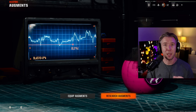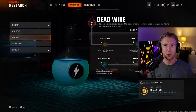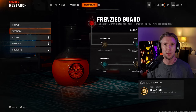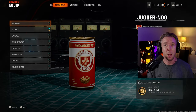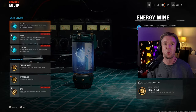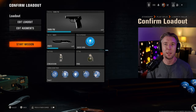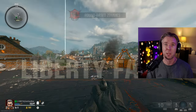Once you hit career level 11 you'll be able to start researching augments. They're customisable boosts to your perks or equipment. Once you hit level 11, make sure you go to the edit augments menu and select an augment to research. Just have one selected and you'll start passively making progress by playing the game.